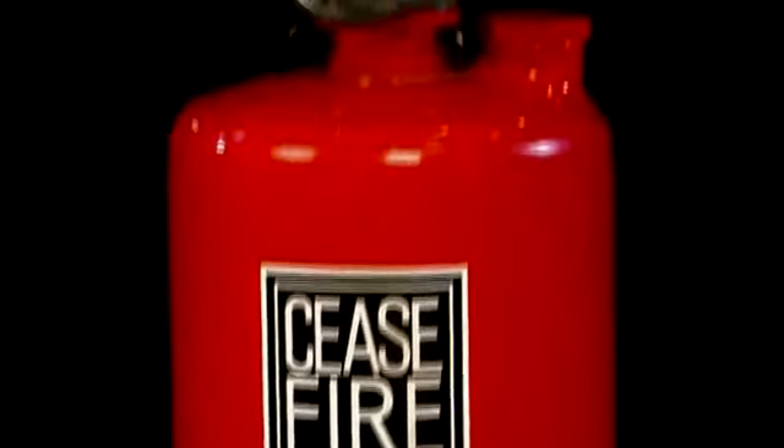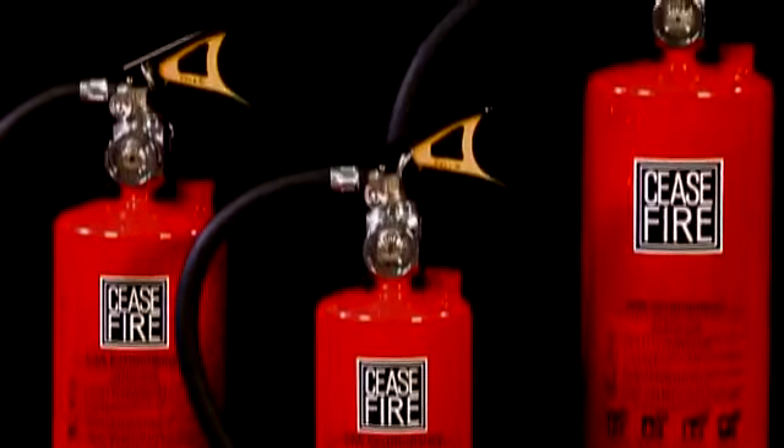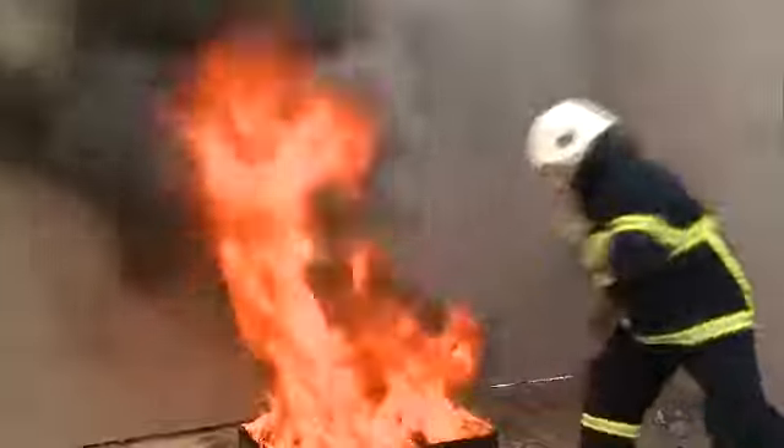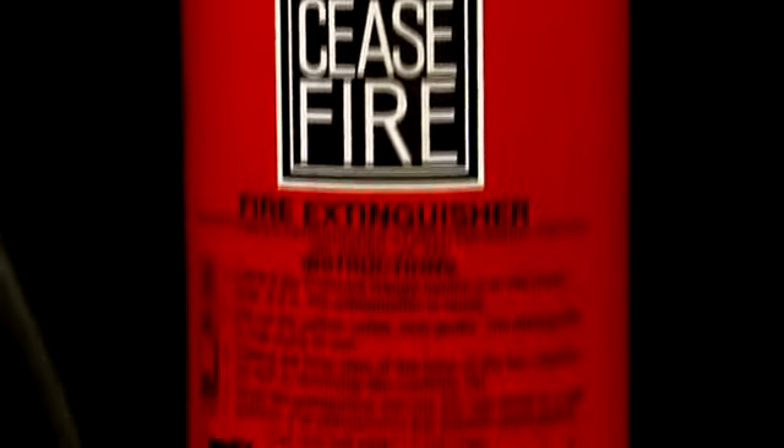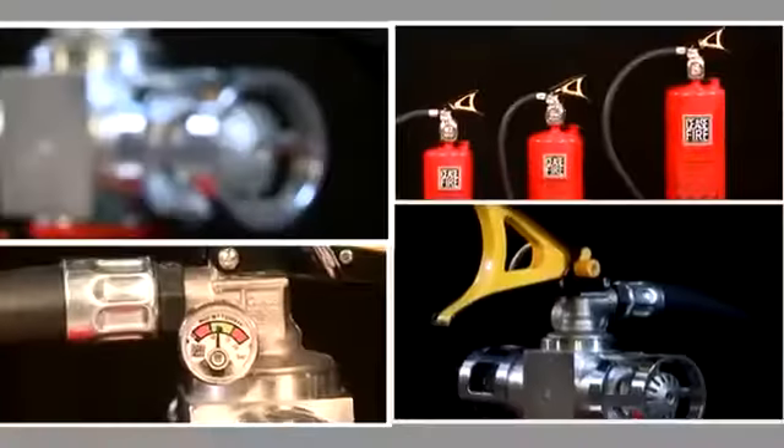Introducing the Ceasefire Launcher — the world's first firefighter that: one, is an extinguisher; two, takes over firefighting when the fire becomes too big to handle; and three, turns into a modular suppression system when no one is around. The Ceasefire Launcher is the world's first extinguisher that does a firefighter's job and more — a futuristic product that takes firefighting to a level the world has yet to experience.